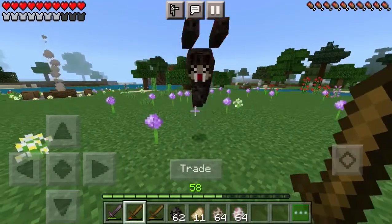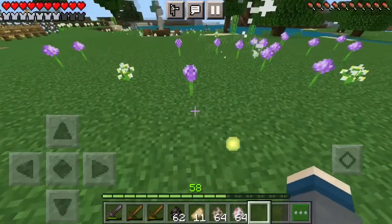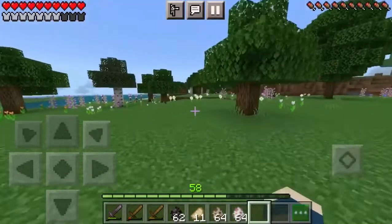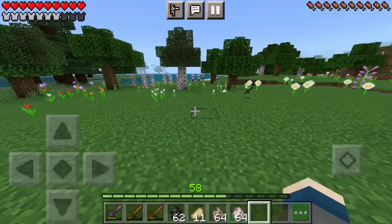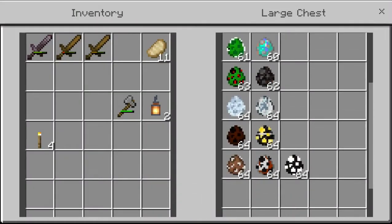With a wooden sword it takes four hits to take him down. He goes after players and anything that lives in the jungle. We're done with the Devil Monkey, moving on to the sea creatures.